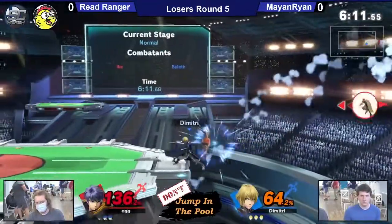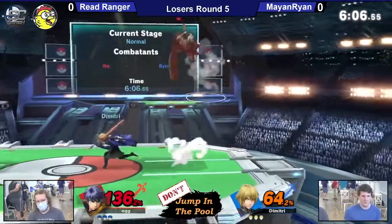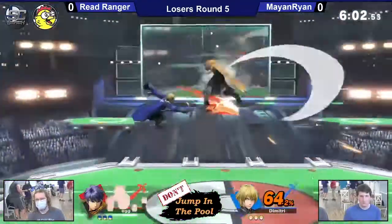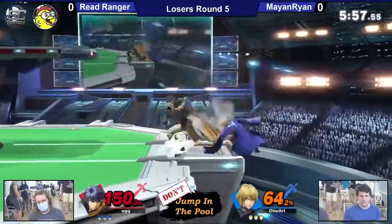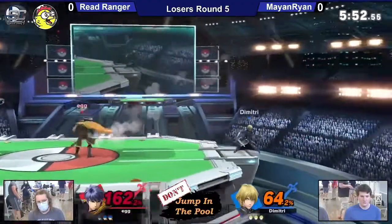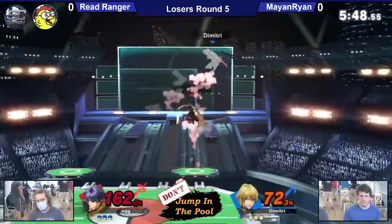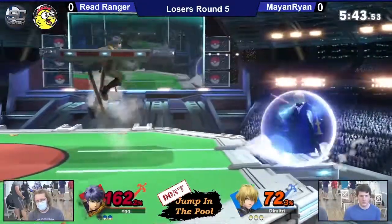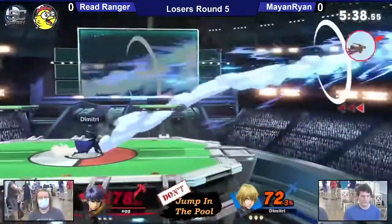Back throw gonna send him off stage, gonna arrow - not gonna get a kill off of it. Even though Violet has Ike at 136 right now, so it looks really good, Violet is going to struggle to get a kill. You either get a kill sub-100 or you struggle. It's just the nature of this character - they don't have that good a straight hit. They have to space things properly and all their confirms are gone after 100%.